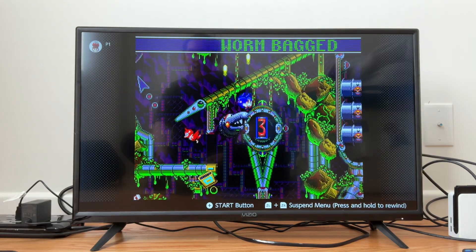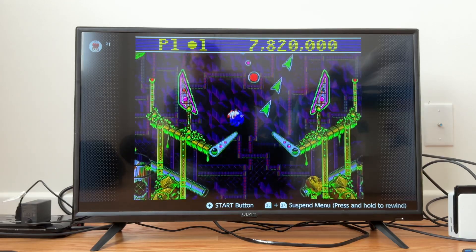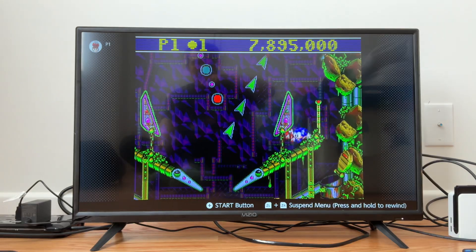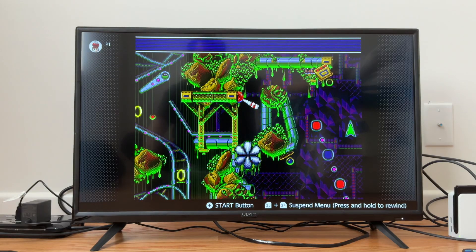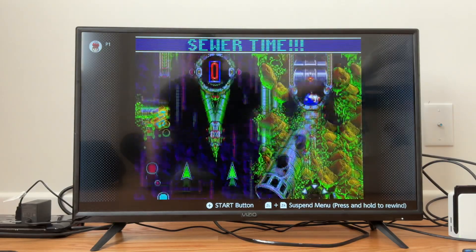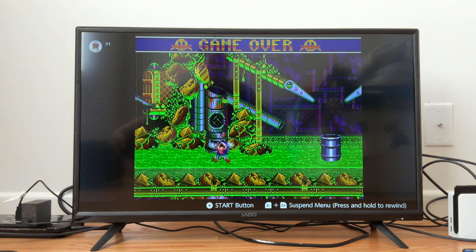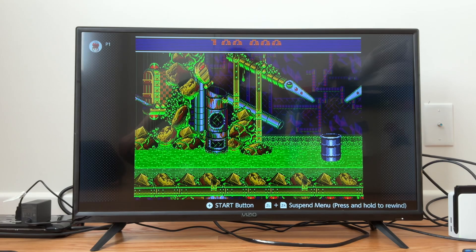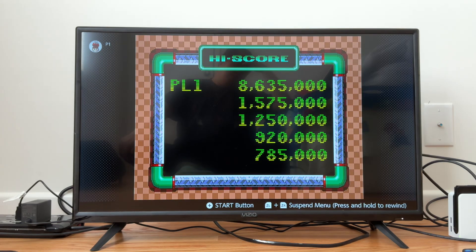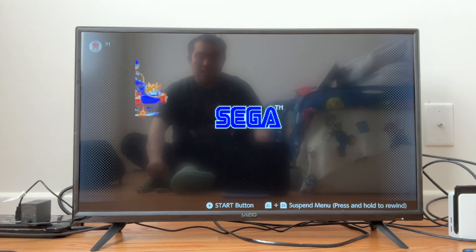Oh, I destroyed the entrance! Of course. I destroyed that, and I just did it. Yeah, way to go. That's one. Oh, I'm dead — game over. All right, that was Sonic Spinball for SEGA Genesis on Nintendo Switch Online.